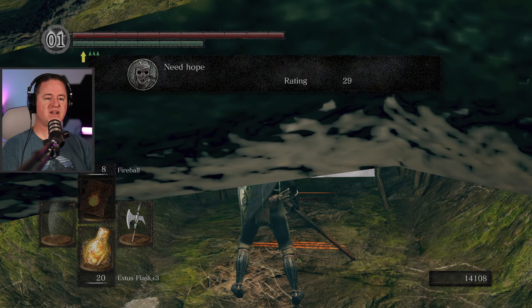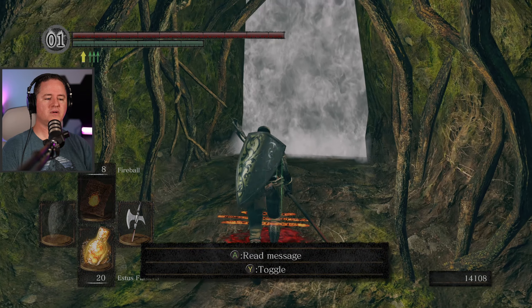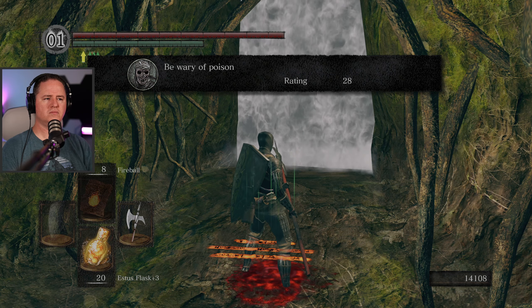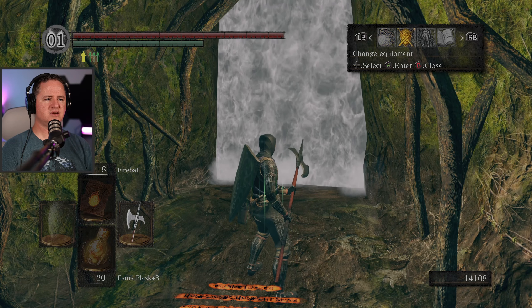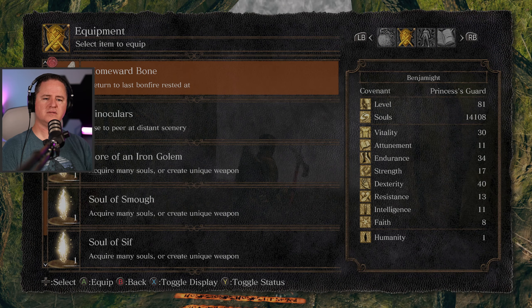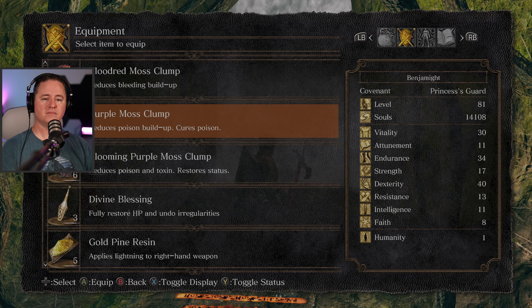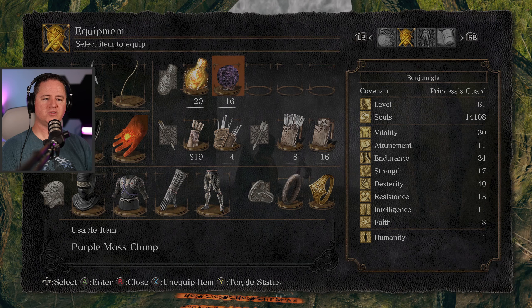Does it go straight to a fight? Need hope. Be wary of poison. I appreciate that heads up. If it's just poison, the purple moss would be enough. Okay, we'll try that.